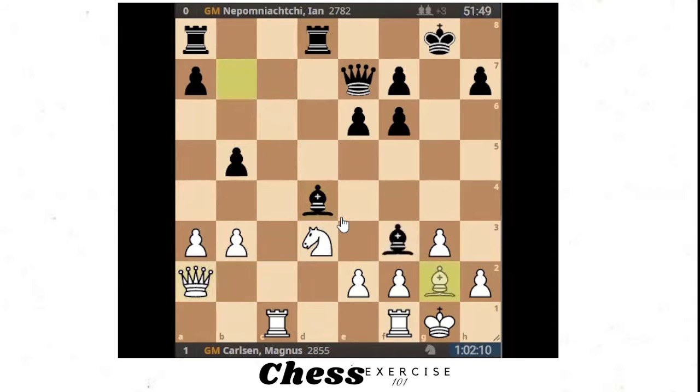Magnus tucks the queen to a2. In all fianchetto setups you don't want white to own this bishop — if you can exchange your opponent's light square bishop, do it, because the whole point of the opening is controlling this diagonal. You don't want to give that power to your opponent. So Nepo exchanges. Magnus is supposed to take, then checks, and just dances around a bit.